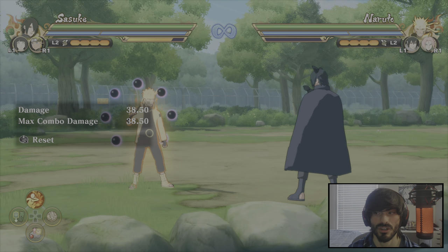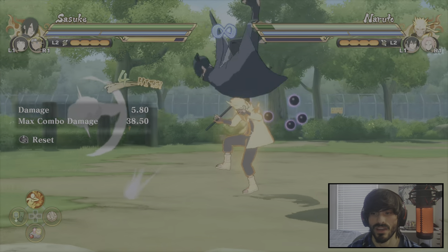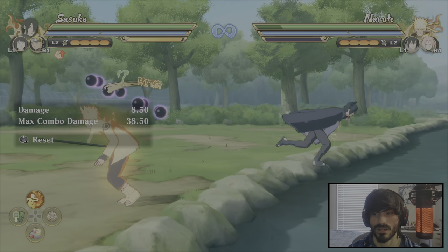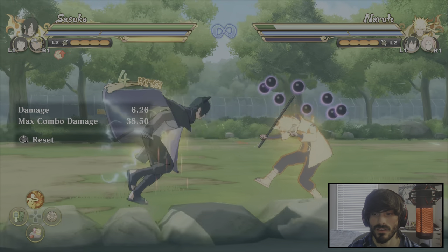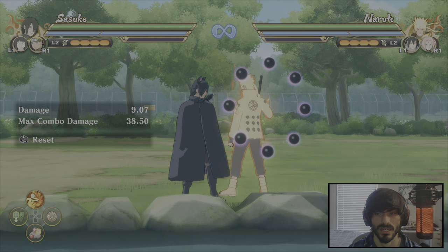Practice the infinite until you're comfortable with it. The next thing is item cancels. An item cancel is when you are mid-combo and then you hop out of the combo using your X button — a ninja move — and then you do an item. If you do it faster, you can continue doing a combo. If you picked an attack up and defense down character like I recommended, you can actually throw the tag after doing the attack pill cancels.